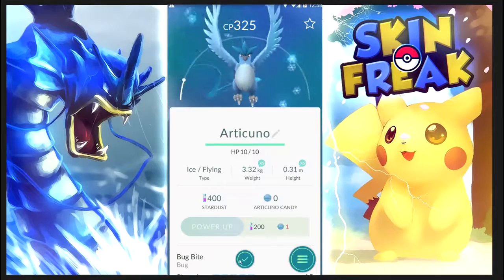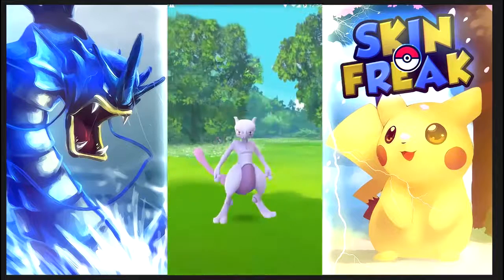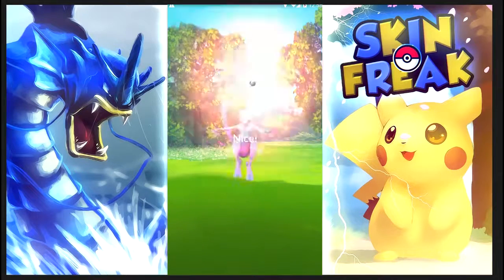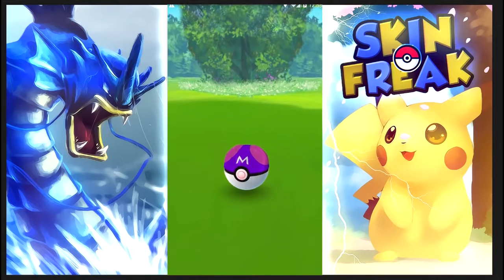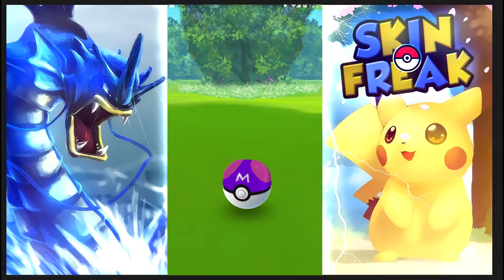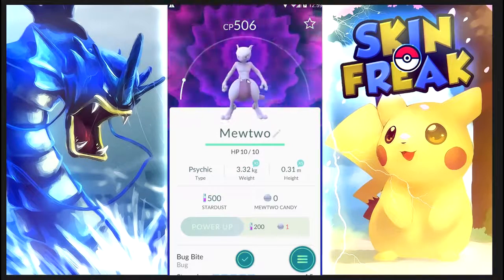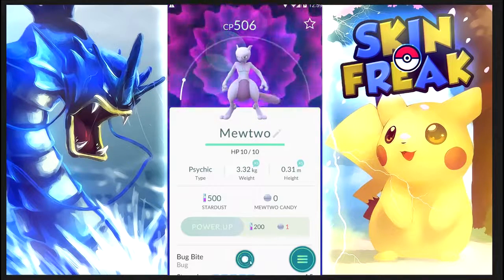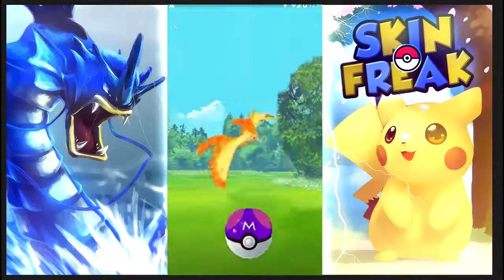I did see a lot of people commenting on that other video asking why the moves are the same on every Pokemon — why is it Bug Bite? Well, since we're the admin of the server, we can decide which Pokemon are going to have which moves. Just to make it a bit easier to do this hack, we just left it with Bug Bite and the Struggle move. But you can change it to anything you want — you can give the legendaries their special moves, you can give any Pokemon any move. Let me know in the comments below if you want to see that. I'm going to try to catch at least one of every legendary Pokemon, and as I move around these Pokemon spawn in like crazy — it is an entire nest of every legendary Pokemon in the game.